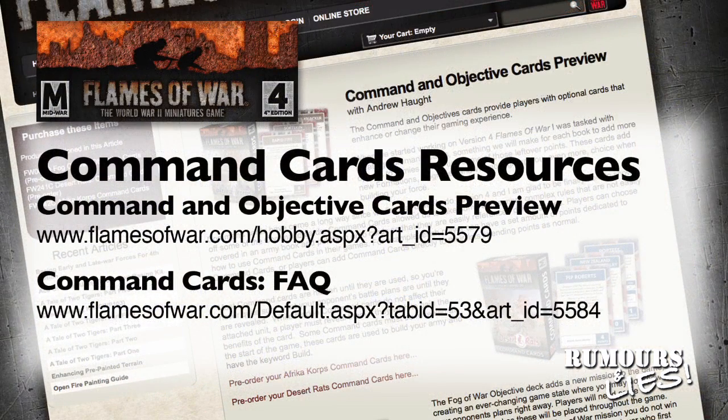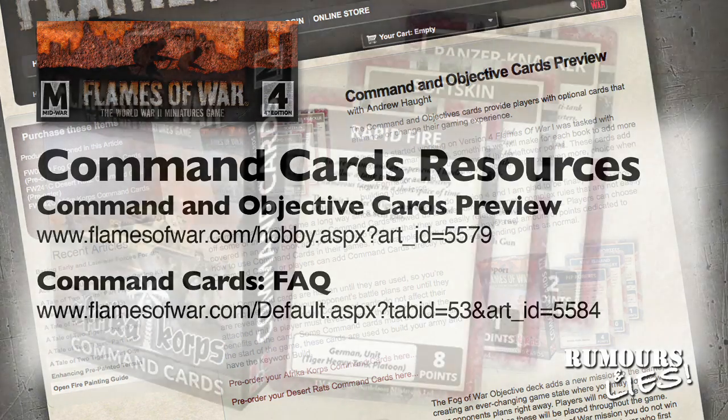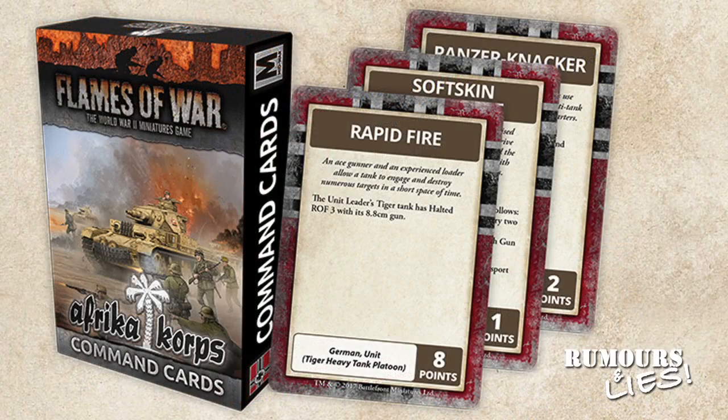There are a number of articles and FAQs on the Battlefront website which give more detail about Command Cards — I'll include the URLs in the description below. Let's look at the card packs due out this month. First up is the Africa Core Command Cards set, which contains 34 cards.